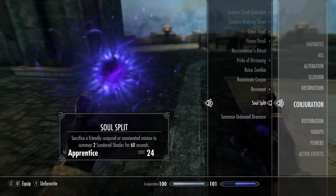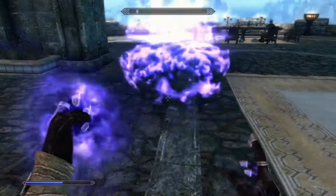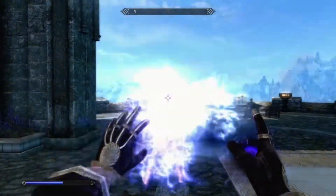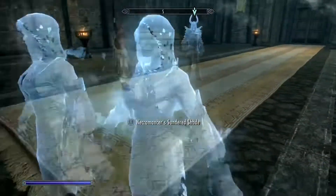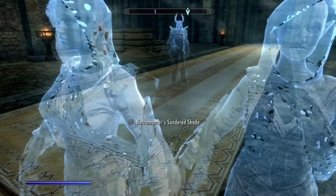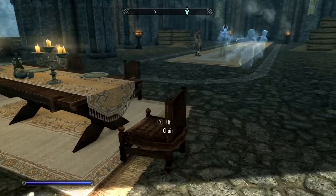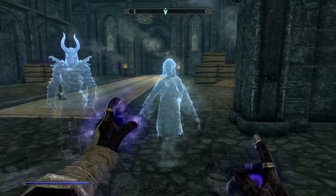Next up is Soul Split. When the player uses Soul Split on a friendly conjured creature, they die and turn into two Sundered Shades to fight for you. I only recommend you use this spell on the Skeletal Minion or a summon you think is weak. It works on anybody, but you can't Soul Split a Sundered Shade, so you can't duplicate them into a million.